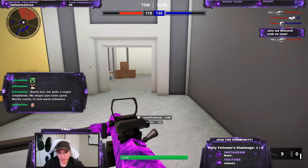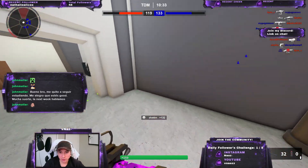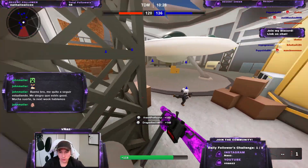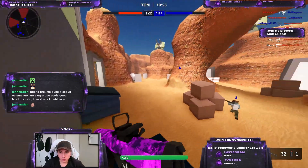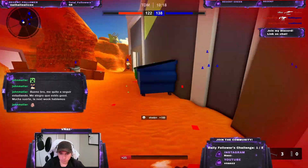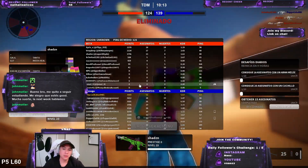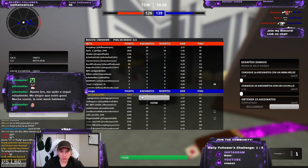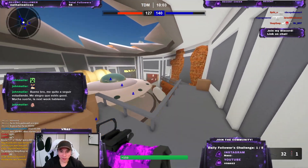I've been trying to hit the 4.0 KD ratio on this game. I have a 3.392 — I think I was at 3.91 last day I played. I don't know why it's so hard to get to 4.